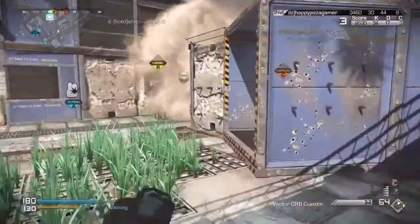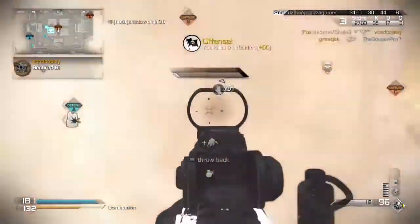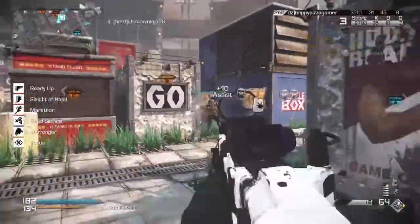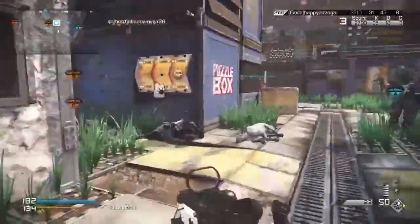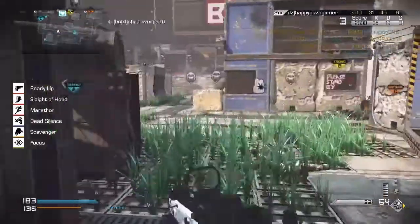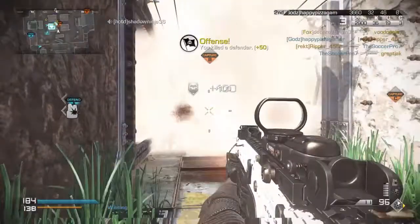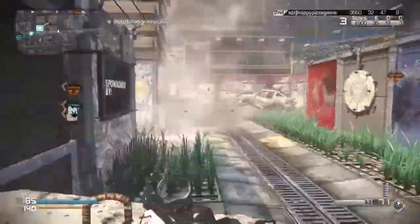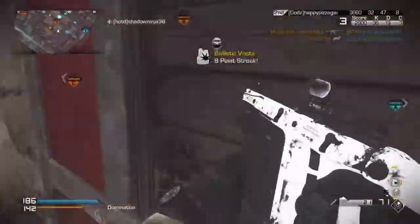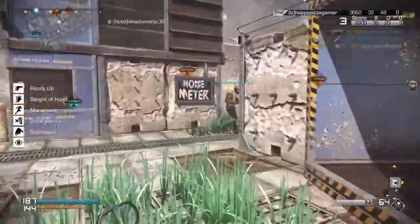I want to do a trolling noob tube setup where I have a Vulture killstreak and a Gryphon killstreak — they're gonna be getting wrecked, especially with danger close. As soon as they spawn they're just gonna get bam, double, triple! I'm gonna do that. Hopefully if I get good gameplay of me actually doing that, I will upload it — I'm not saying it's promised, but we'll have to see.